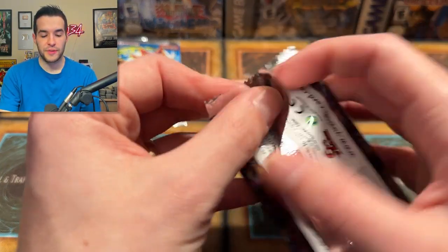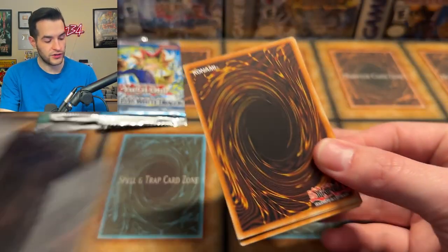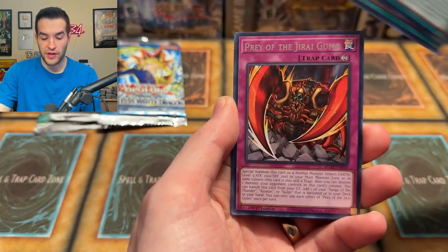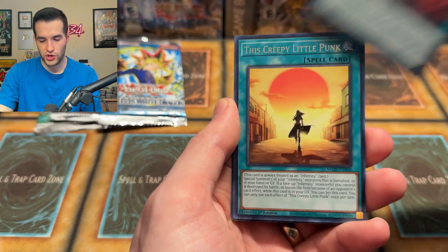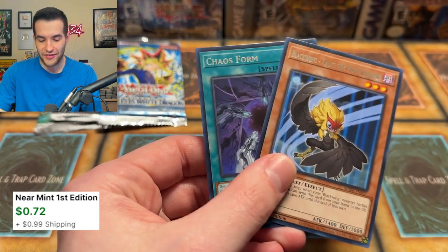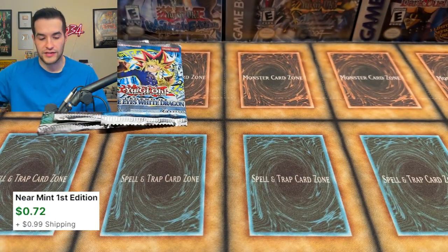We got the top three packs left plus one Maze of Memories pack — let's do the Maze of Memories real quick to see if we can pull a Collector Rare Gate Guardian again. We have Labyrinth Wall Shadow, The Baryon Utopian, Utopia, the Creepy Little Punk, Prey of the Jiragumo, and Labyrinth Heavy Tank. Nothing out of those Maze of Memories packs, but that's okay.